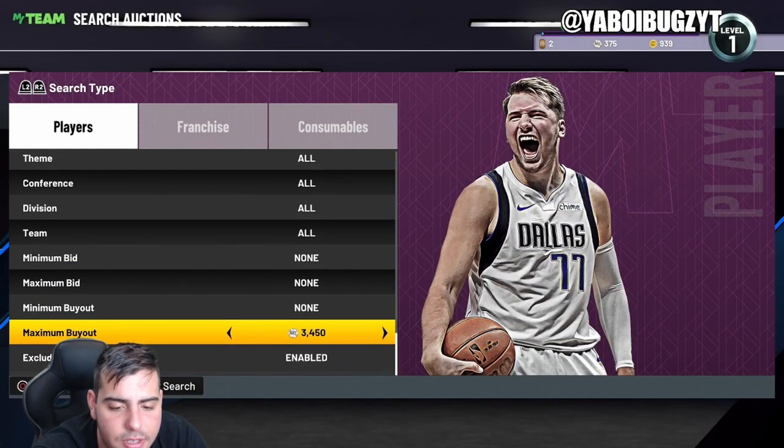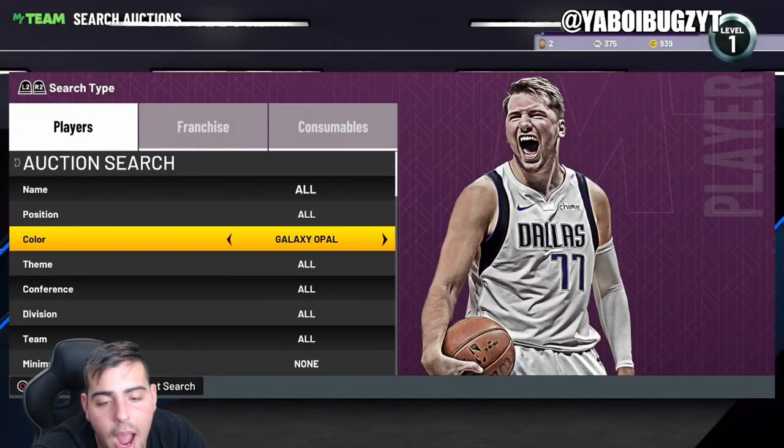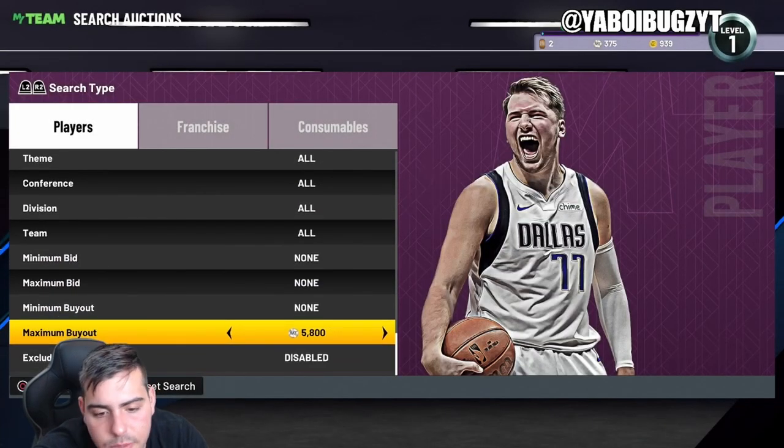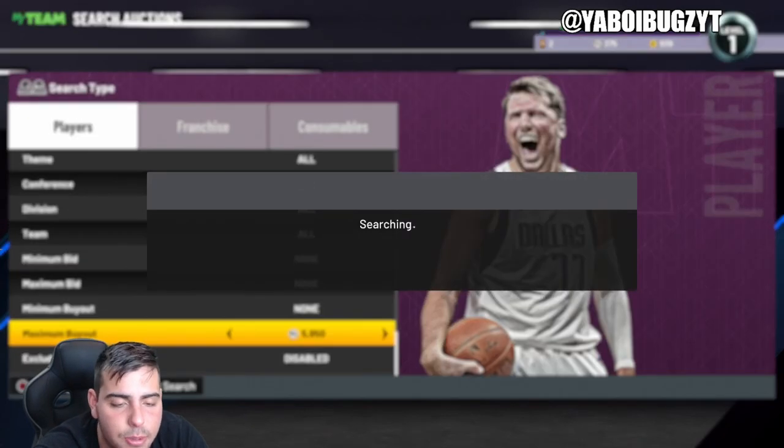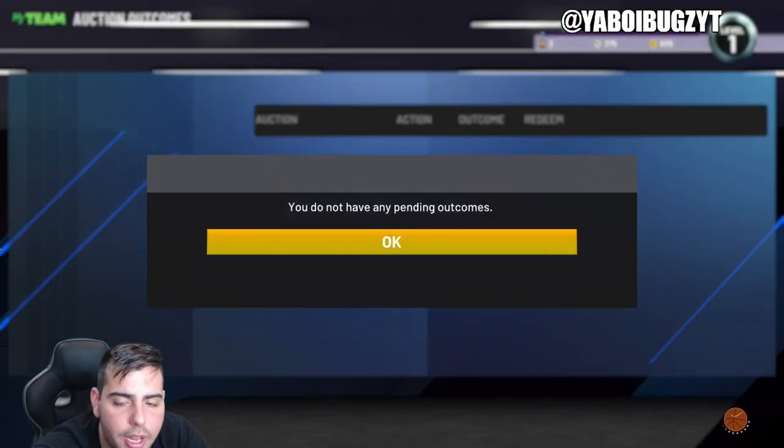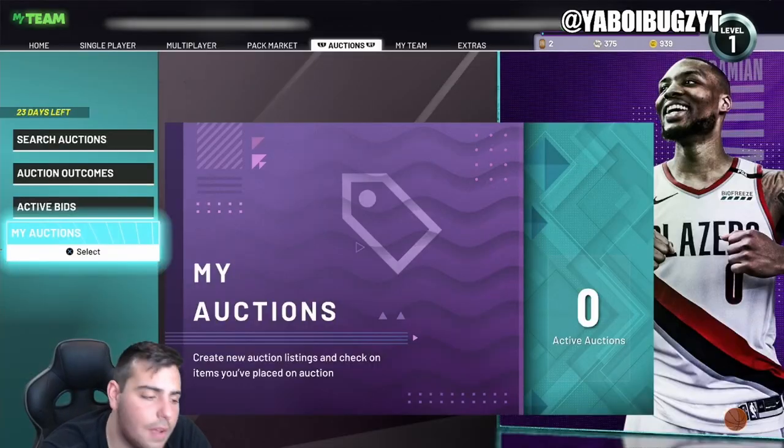Let's check the galaxy opals - Robin went back up, wow. Dennis Rodman galaxy opal is at 5800, which is almost double your MT - pretty crazy. Just wanted to go over the market quick. That's all we got for the video, hope you guys enjoy, have a good one, peace.